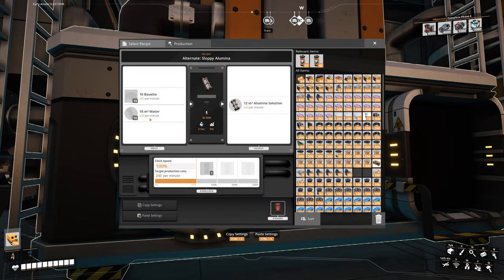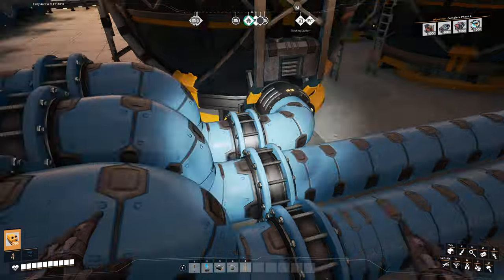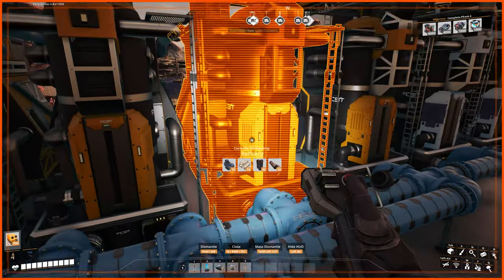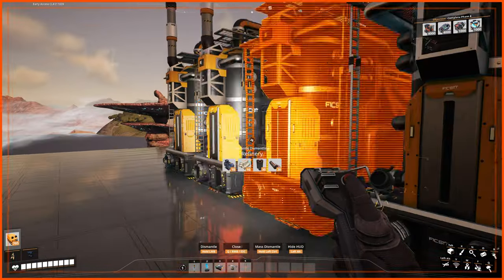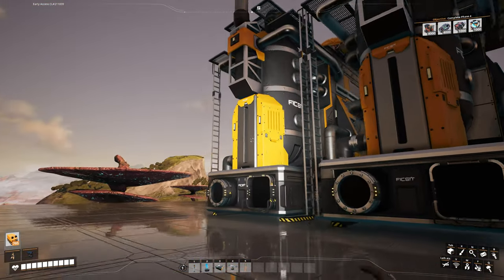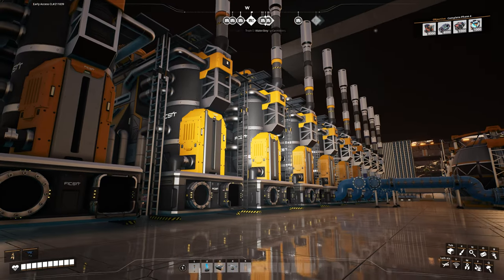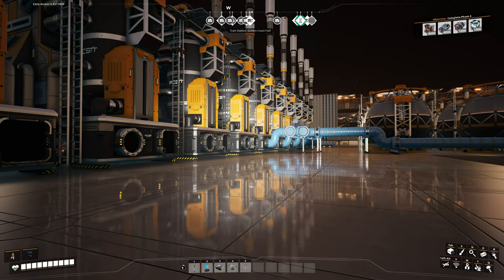Each machine requires 200 water, and each water line carries 600, so we have four lines coming in. One line feeds three machines, the next feeds the next three, the third feeds machines seven through nine, and then the fourth line gets a direct feed going to the last machine. That's the direction I'm going at the minute, but for bauxite it's a little bit different because these are Mark 4 lines at 480 bauxite.